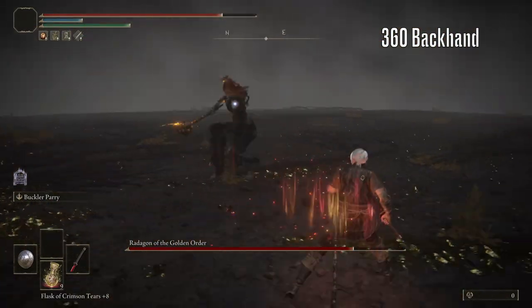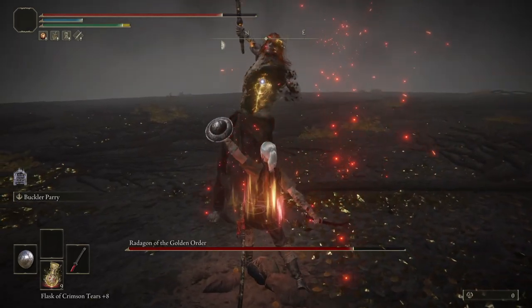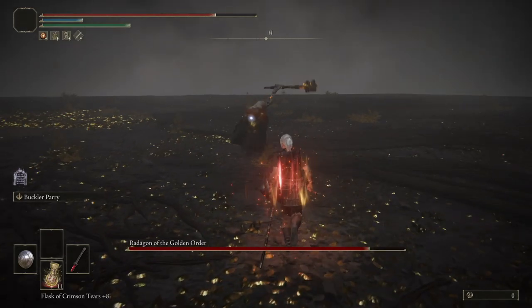Now we have the 360-degree backhand — you want to parry when his weapon is right above his head. For the distance-closing charging swing, you want to parry just as his body begins to move forward towards you.